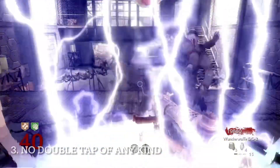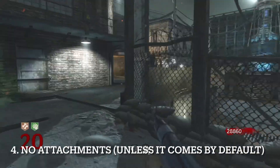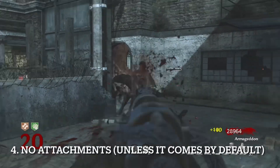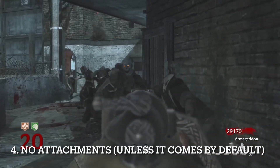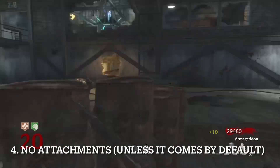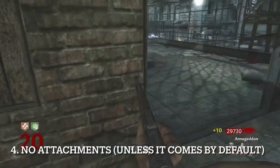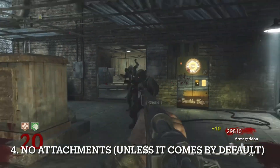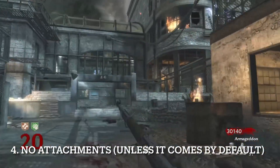Number four, attachments are banned unless they come with the weapon by default. In Black Ops 3 or Black Ops 4 you can put attachments on your weapon and customize them, but we're not going to allow that. Older games you couldn't customize your weapons, so it's not fair to put fast mags and other stuff on newer weapons. Some guns, like when you Pack-A-Punch the Galil in Black Ops 1 and get a red dot sight — that's fine, it won't affect the rankings much.